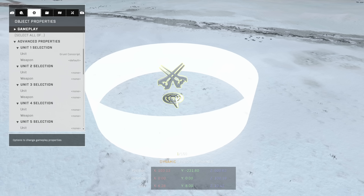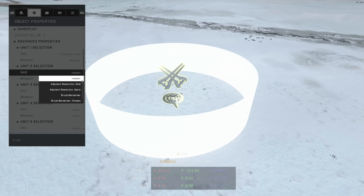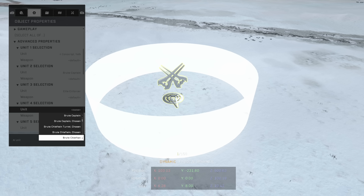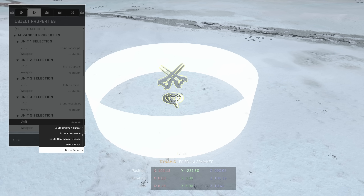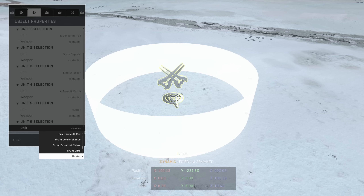In the Object Properties, let's set up a variety of units. We'll have a single grunt conscript, and you can have up to 8 units on one spawner. Let's try a little bit of everything: a brute, an elite enforcer, a grunt assault, and why not throw in a hunter for fun. We can even throw in marines — a marine heavy — and a jackal sniper. Finally, a regular skimmer.